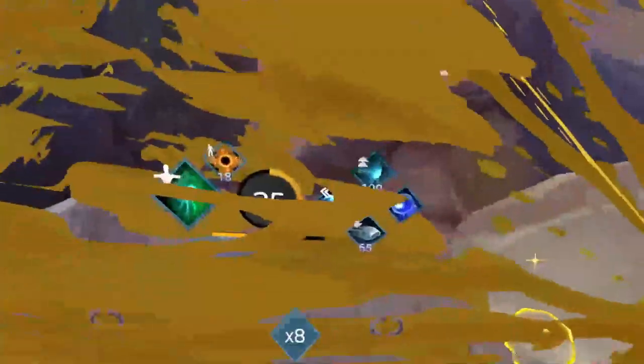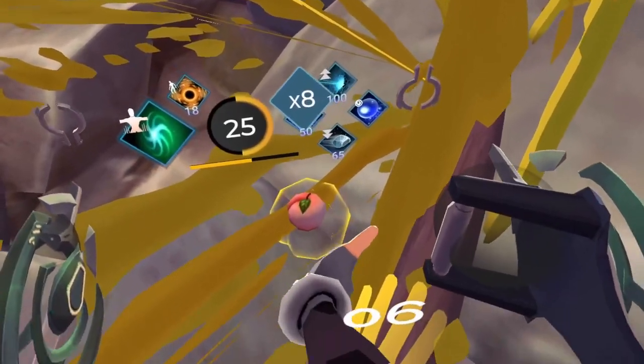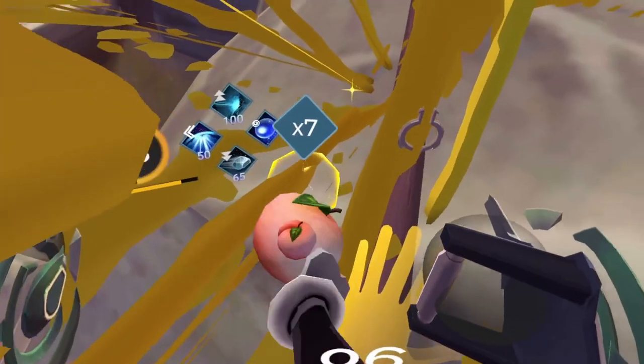To make this more convenient for yourself, you can equip the peaches into your quick slot for easy grabbing instead of going up and down the tree to grab a peach. Once you're done planting, head over to Brim to complete the quest.